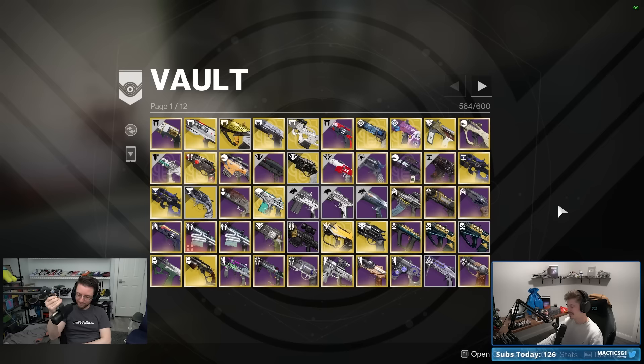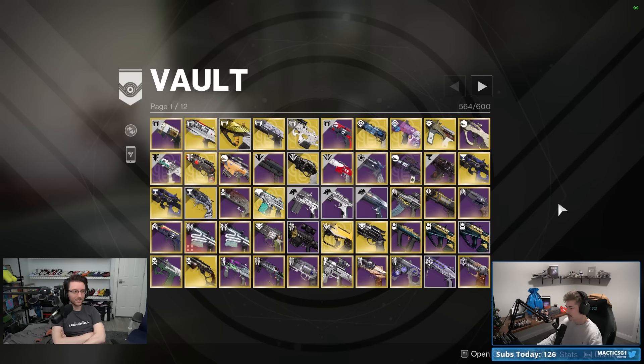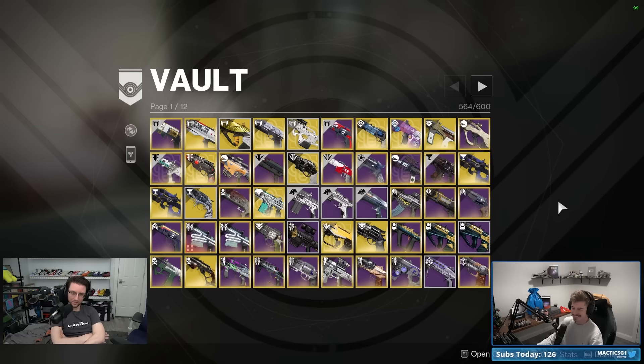We're at 564 slots and about to get another 100, so we're not desperate yet. Our objective today is to get down to maybe 400 to 450, so clearing around 100 to 150 items. At about an hour for this session, that's two items deleted every minute — which is ambitious, but I'm in an intense mood today.